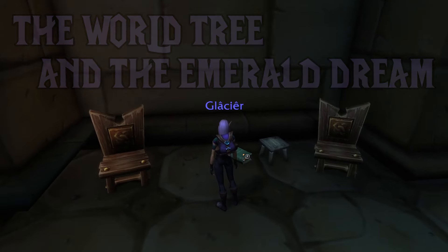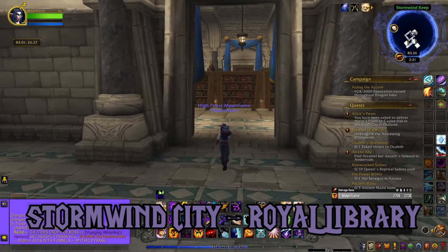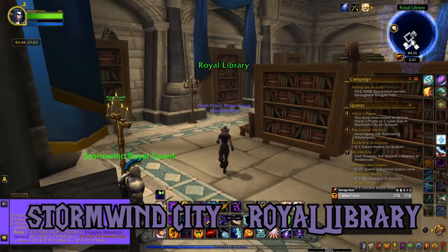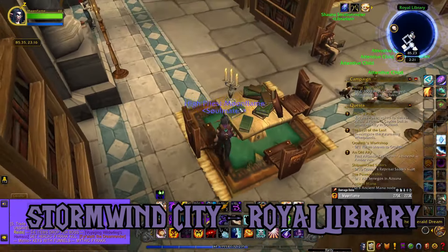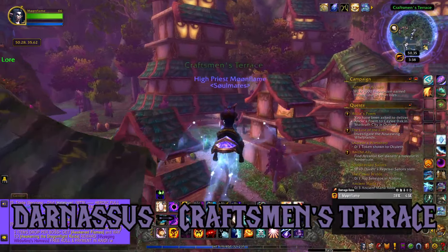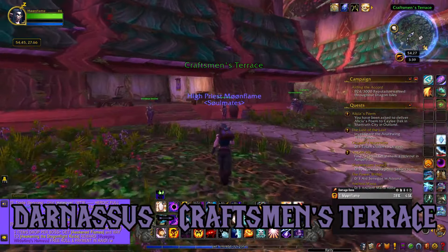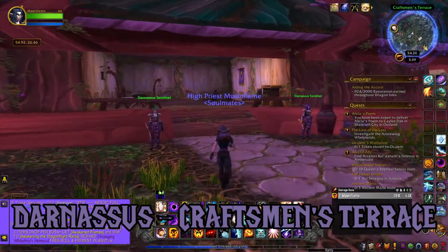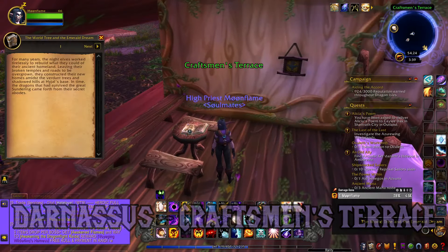This book can be found in the following locations. Location number one: Stormwind City in the Stormwind Library. When you first head in, go to your left and you'll find it at the very back on a table. Location number two: Darnassus in the Craftsman's Terrace. In this large-shaped building with two Darnassus sentinels standing out front, the book is on a small table to your left right when you go in.